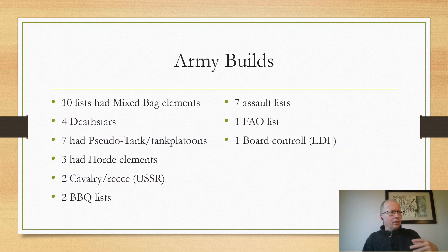Two of the lists had a heavy focus on cavalry and recon moves, and I think both of them were Soviets — there were no Polish lists, so it wasn't that — and I do remember one was Soviet, which had both cavalry and motorcycles. There were two lists which had barbecue as their main focus, which is basically three-plus flamethrowers, one of them being Phil who brought a very similar list to Selenoko. And there are seven assault lists, so you can already see we have a very wide spread here. The assault lists were mostly Gurkhas, but there were some Soviet lists which had a lot of SMG-armed units, which can also assault.